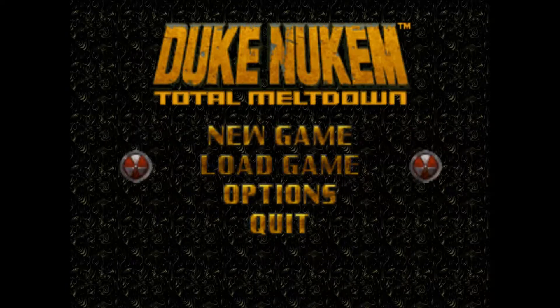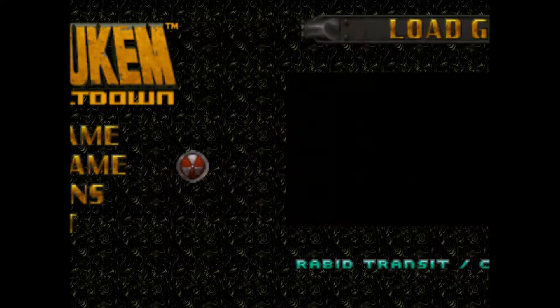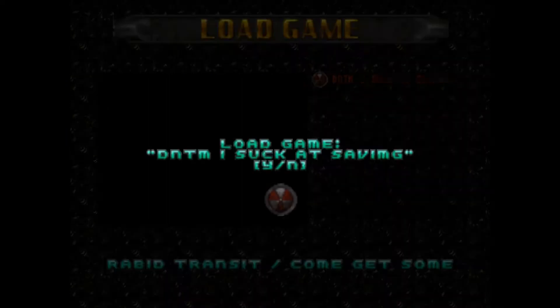Okay, this is Daxter at 754, and we're back with Duke Nukem Total Meltdown TC, Episode 3 Level 6, Rabbit Transit.